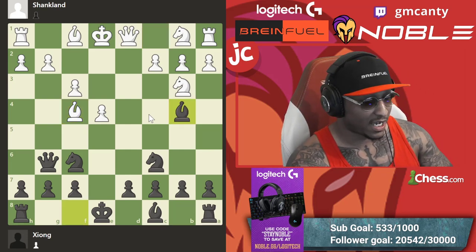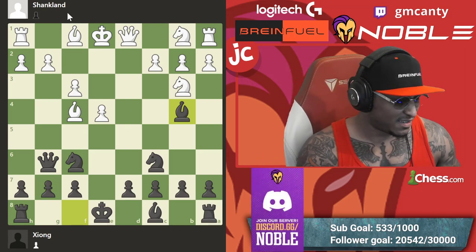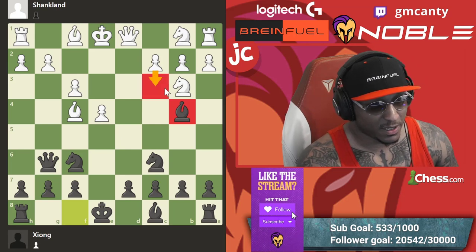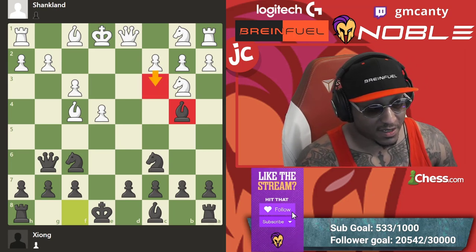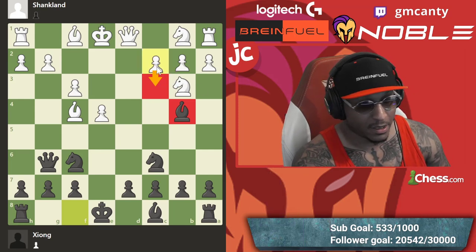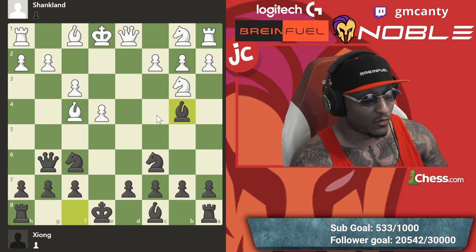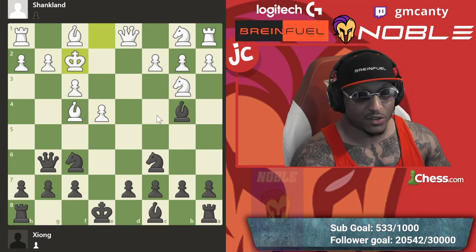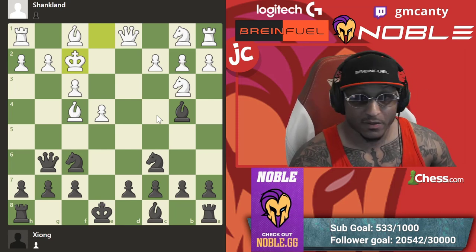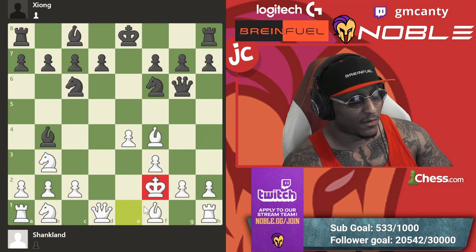Here's the move he actually played: bishop to b4 check. That's a nasty one. Bishop b4 check — seems weird. Doesn't he just play c3? He can play c3 here. But he didn't — maybe he wanted to put his knight on a3 or kick it. The key move here, and this is today's main lesson, is king f2 — the hand castle.